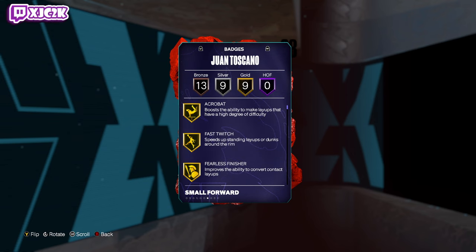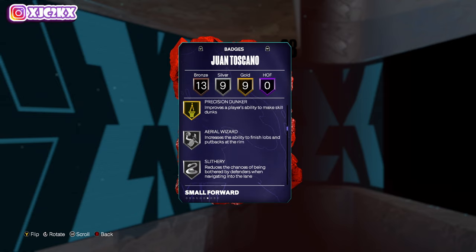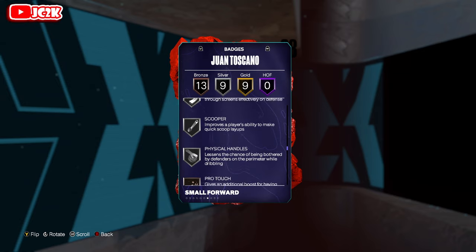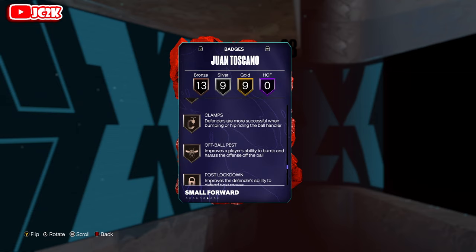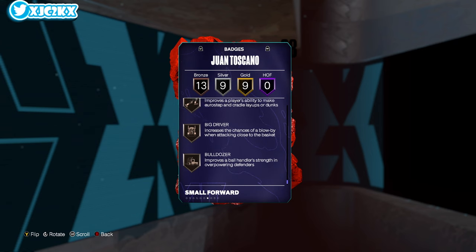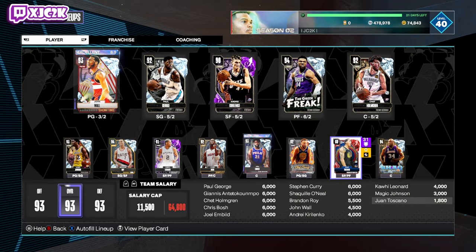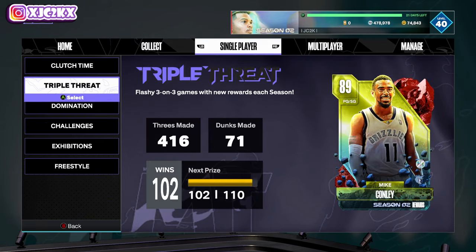Badge-wise: 9 golds, 9 silvers, 13 bronze. Gold badges include acrobat, fast twitch, fearless finisher, giant slayer, post riser, pogo stick, workhorse bunny, and precision dunker. Silver badges: arrow, wizard, slithery, bailout, break starter, challenger, chase-down artist, pick dodger, scooper, and physical handles. Bronze includes pro touch, catch and shoot, corner specialist, slippery off-ball, needle threader, clamps, off-ball pest, post lockdown, rebound chaser, spin cycle, two-step, big driver, and bulldozer. Overall a really solid all-around card — badge-wise not too insane, but stat-wise looks super solid.